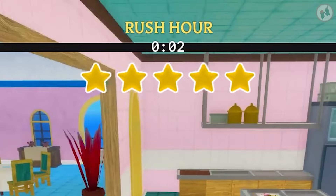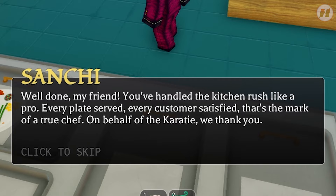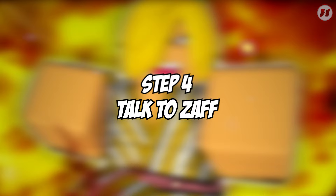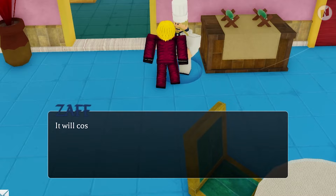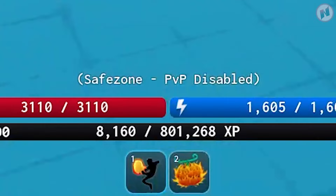Quest complete — you have successfully completed the rush hour quest. Talk to Sanji: 'Well done, you've handled the kitchen rush like a pro, every plate served, every customer satisfied.' Now talk to Zeph. He says: 'I heard about your impressive kitchen skills — if you've got the spirit to learn, I'll teach you the Dark Kick fighting style. I'd be honored to teach you.' It will cost 100,000 cash. Absolutely — let's buy it!